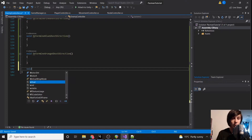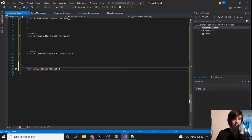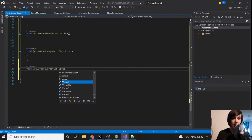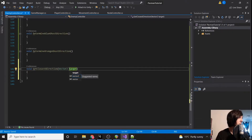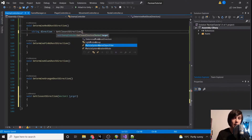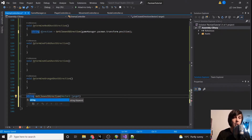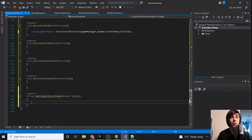We'll create another function called `get_closest_direction` that takes a `Vector2 target` parameter. Under `determine_red_ghost_direction`, we call `get_closest_direction` and pass in `game_manager.pacman.transform.position`. This function will receive Pac-Man's position and determine which direction is the closest to take.